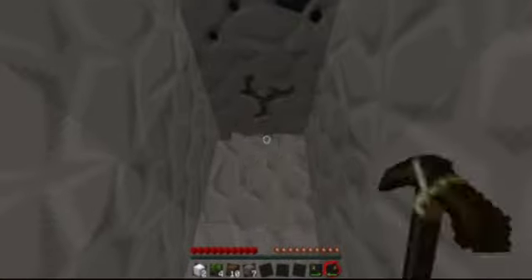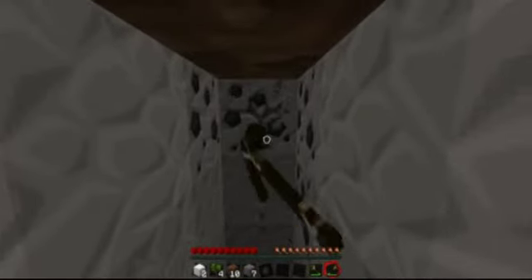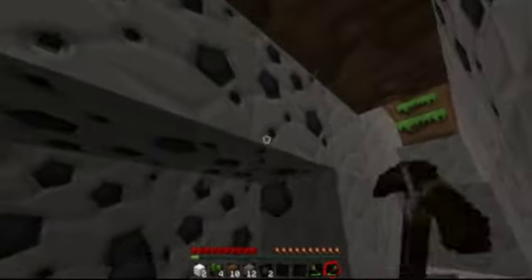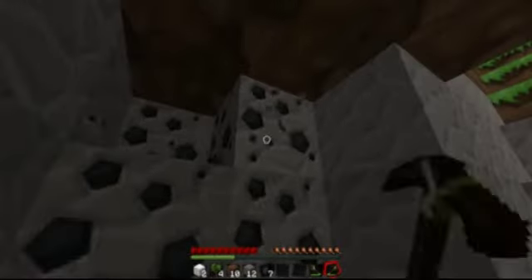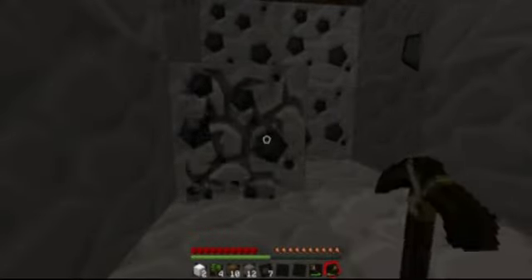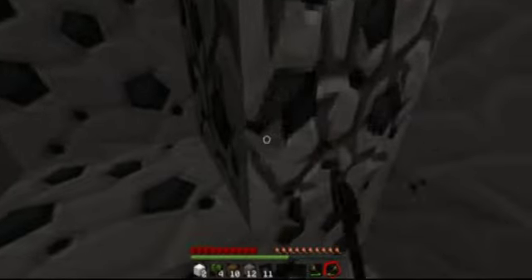We got some coal right off the bat, which is nice. Everything runs on coal. We're going to get enough stone for some tools and also a furnace. We can't pass up this coal for sure. Man, this is a big coal vein. Luckily coal can be mined with just your starting wooden pick, otherwise you'd have to go back up and make a stone one.